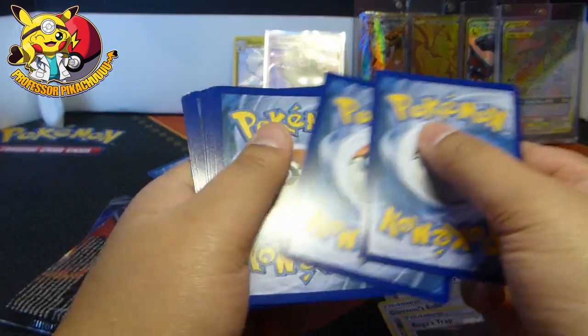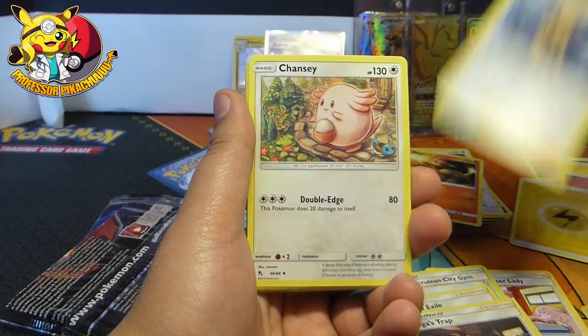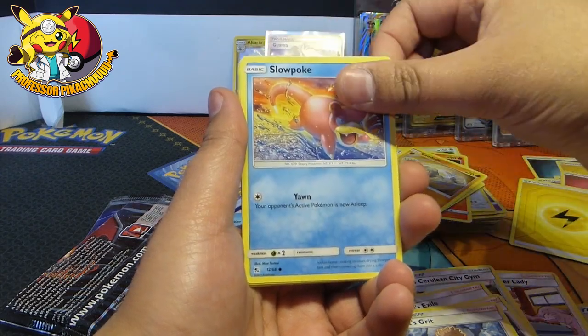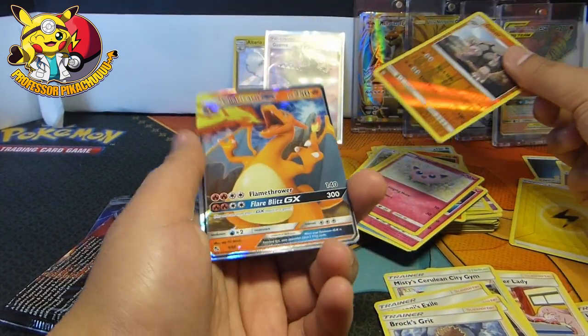Code — one, two, three, and four from the back. I think I've got a GX, but nothing else. Here we go. Brock's Script, Chansey, Cubone, Geodude, Slowpoke, Clefairy. We've got a Jigglypuff, a Golem, and a Charizard!